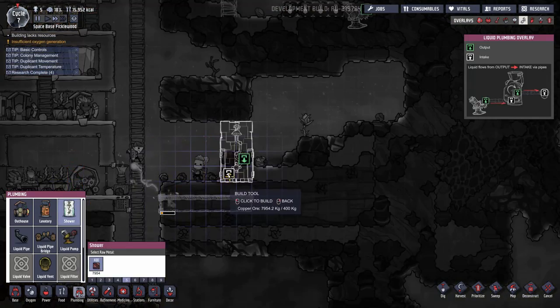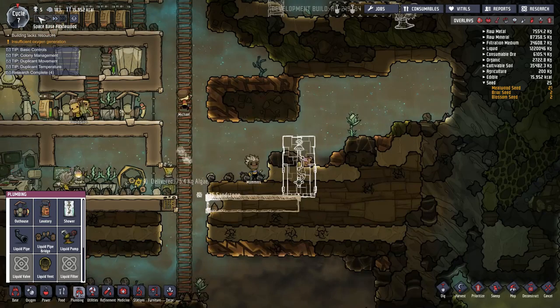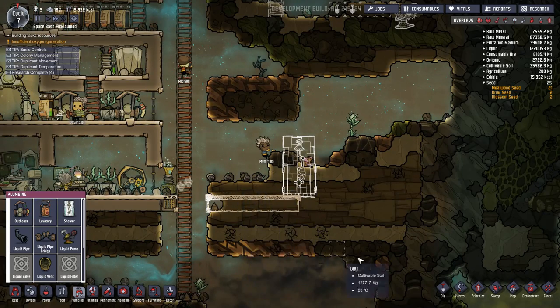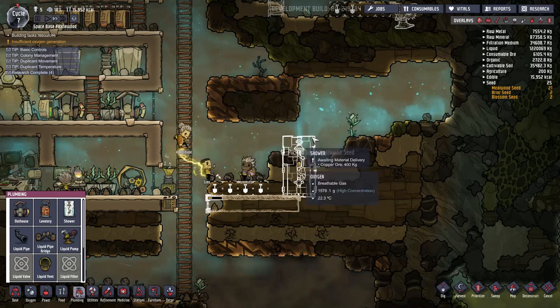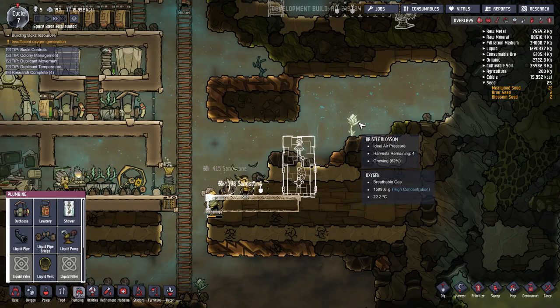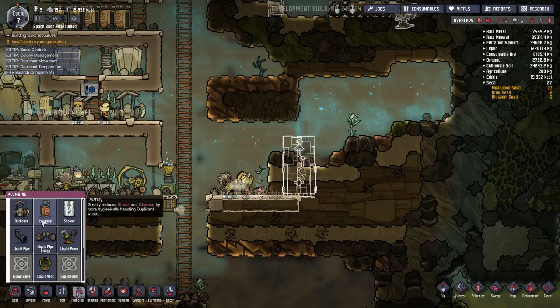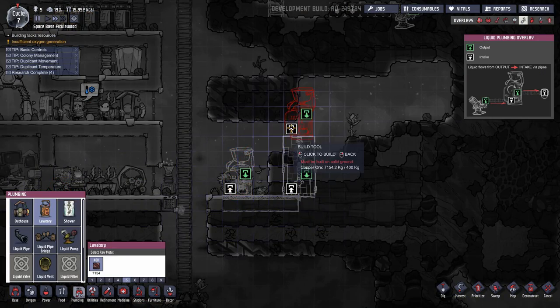Okay, now let's try this. That goes there. Lavatory goes here. Did something take root? Two somethings took root. I hate that you can't just build over plants the way that you can build over other stuff. There we go — that's better.